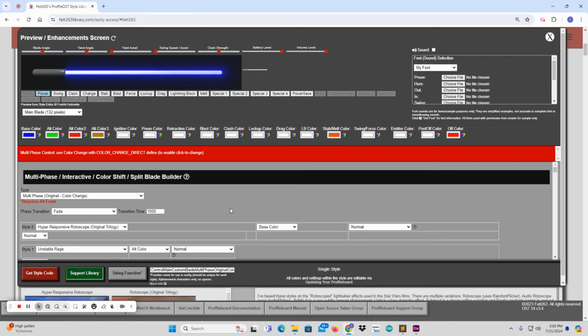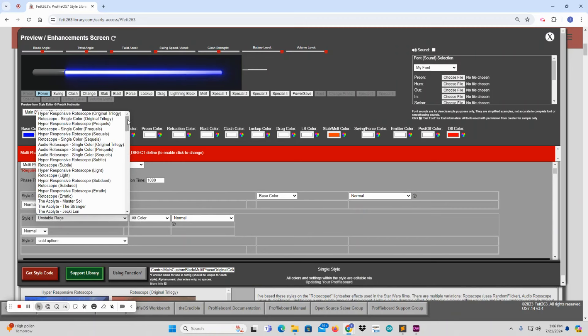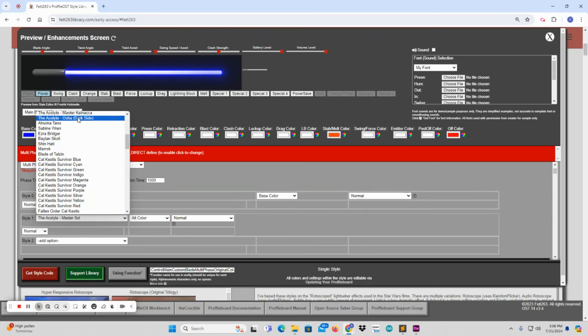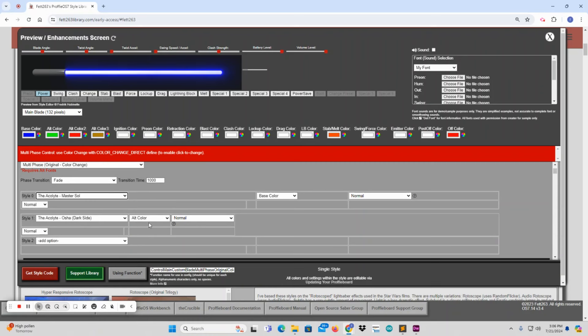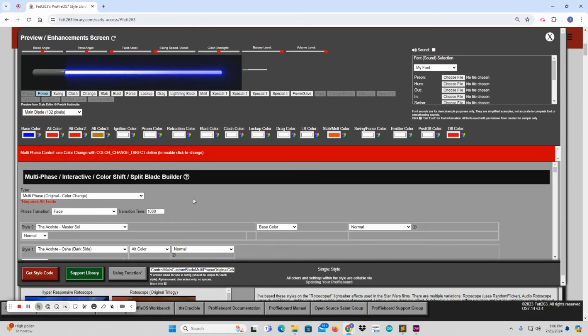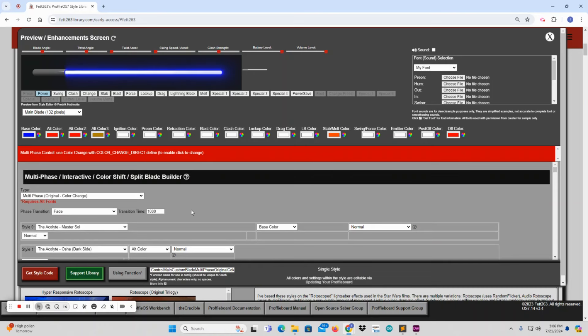For the specific season finale, we obviously had two styles. I'm going to build them first - I'll go roughly with what we had in the episode. Then we set our alt color, which is what's going to run the second blade. For this new capability, it is a special ability that will use alt font, along with a few other sounds you'll need to set up - that'll be in the style code that gets generated.